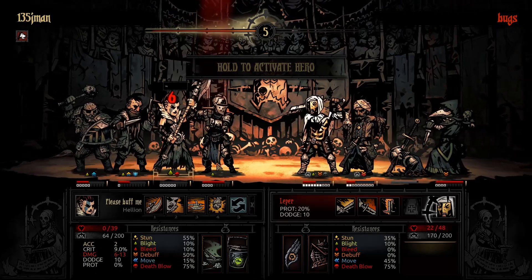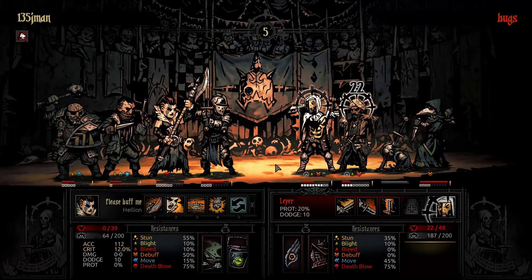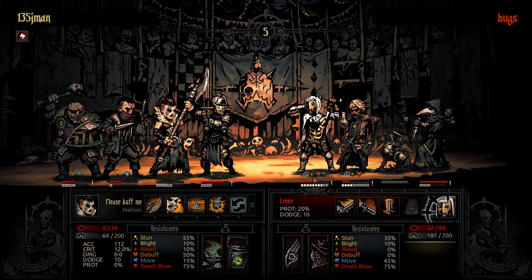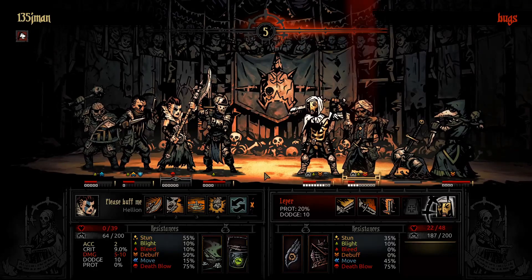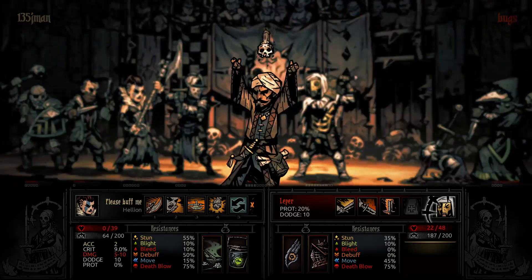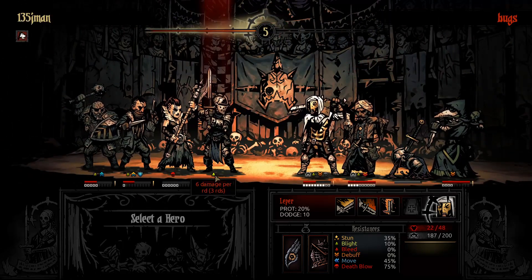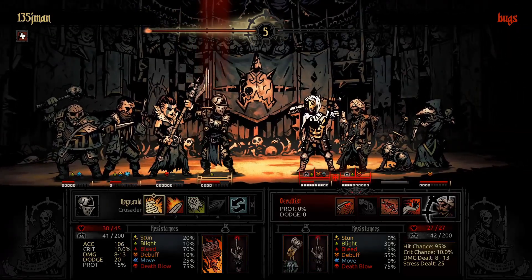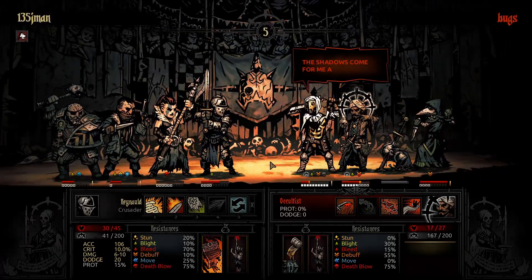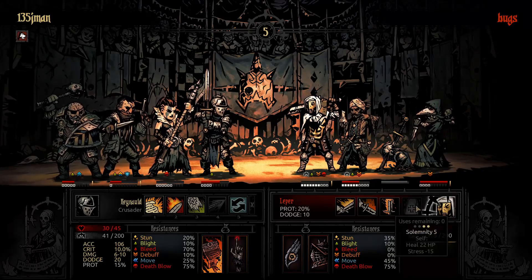I'll select the Hellion first. Chip damage is chip damage. I heal like crazy. What's best now? Probably this one. Get even more stress going and get him to Death's Door. No more solemnity — so that's perfect.